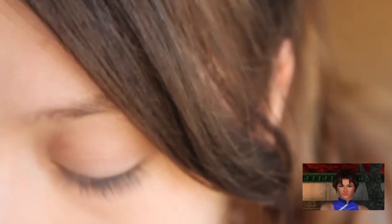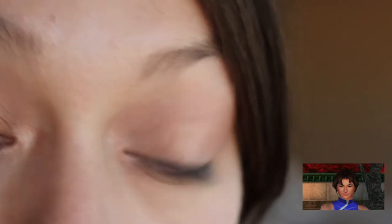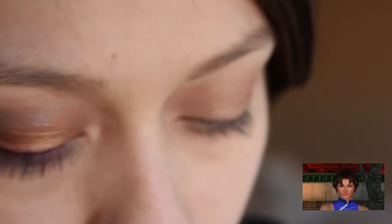Alright, let's get started. The first thing we're going to do is add some gold to our lid because Miss Li Xiaotao has a nice golden face. We want all the pretty boys to be staring at us when we're walking out to the club.